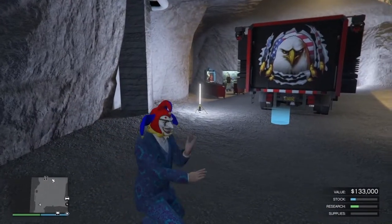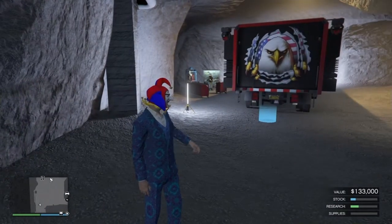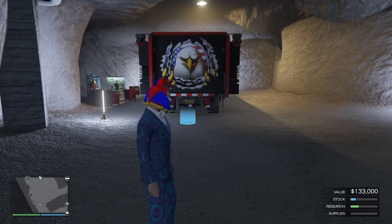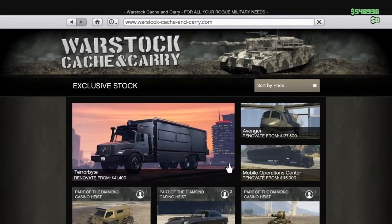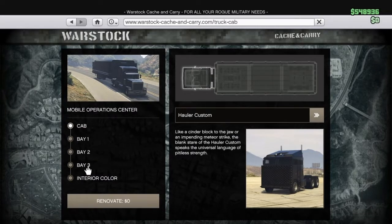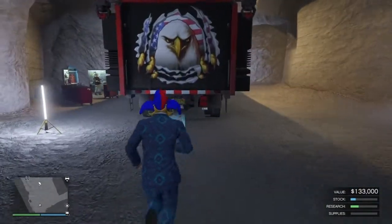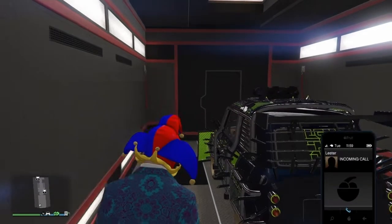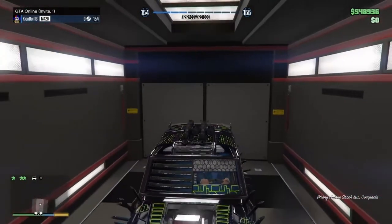Now that you are in a free aim invite-only session, make sure you have the car you wish to duplicate stored in the back of your MOC. Make sure your MOC has the personal vehicle storage in Bay 3 — not the weapons workshop or vehicle workshop. To check, go to Warstock, get to your MOC, and go down to Bay 3 and confirm it says personal vehicle storage. If you have a workshop there it won't work. Go into the back of your MOC, pull out the car you wish to duplicate into the bunker, and just leave it sitting there — no specific location is required.